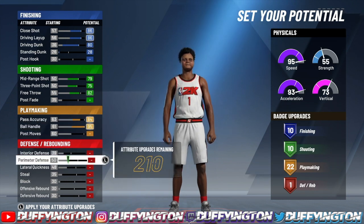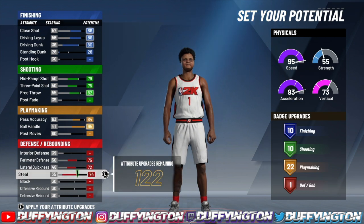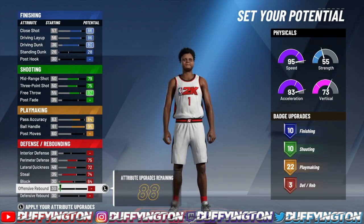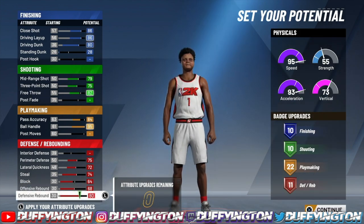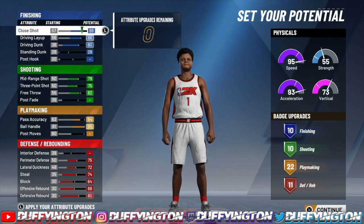Now for defense — this is what I love about this build. It's a pure playmaking pie chart, but look at the badges we're gonna get. You wanna max your perimeter, max your lateral, max your steal. And then for the block, you wanna bring it up to a 64. Your offensive rebound, max out at 68, and then the rest you wanna put on your defensive rebound — with an 80 defensive rebound. That's 11 defensive badges. 10 finishing, 10 shooting, 22 playmaking, 11 defensive — this build is looking right, this build goes crazy.